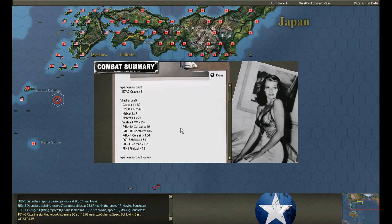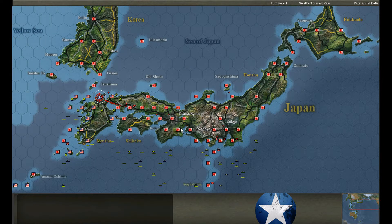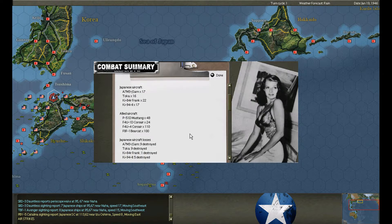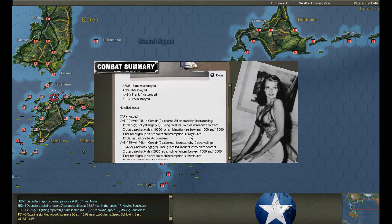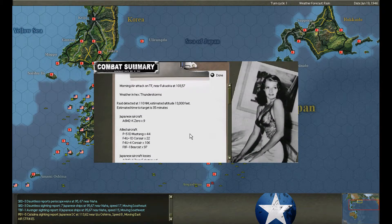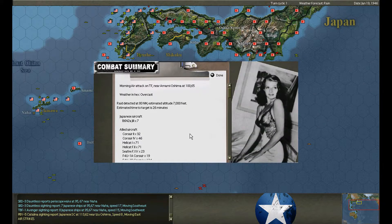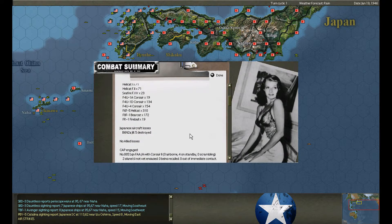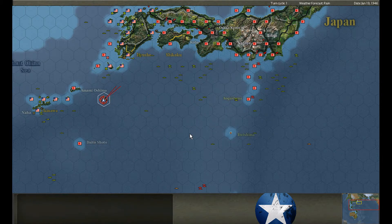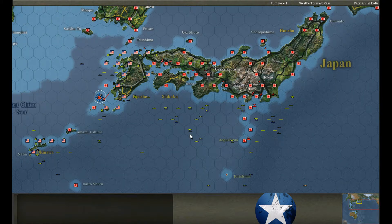Air attack on a task force — eight Grays fly in. All those fighters from the transports — 36 Frances, 24 are destroyed. Air raid on task force at Fukuoka — coming after the minesweepers. We put up almost 300 fighters to defend, shoot down 23-24 aircraft. The minesweepers draw the attention — five out of nine Zeros shot down. The transports trying to leave are hit by seven Jills, five shot down. Attacked again by 36 Betties — seven destroyed, that was close. George and Sally — shoot down three. George and eight Sallys but we also lose a couple of fighters.